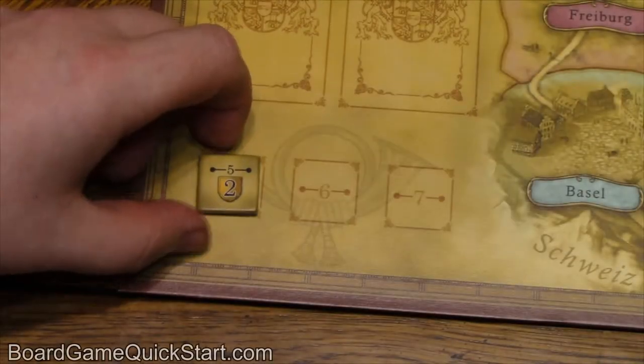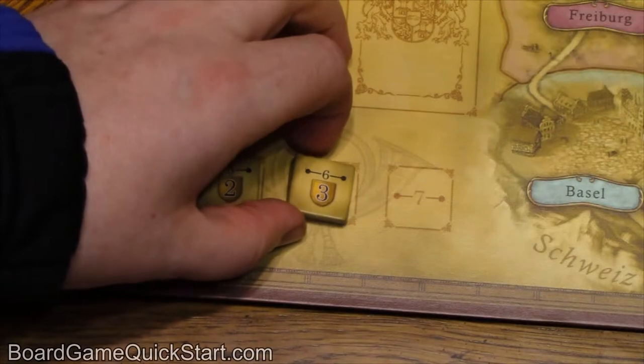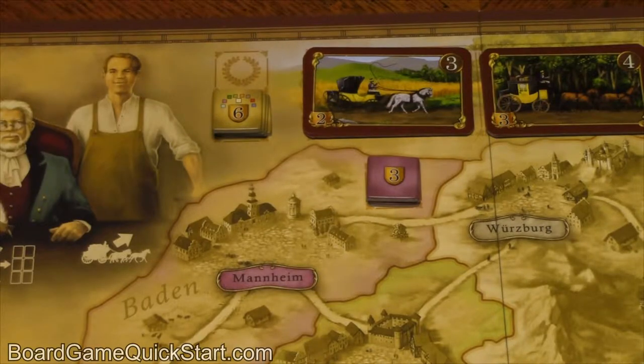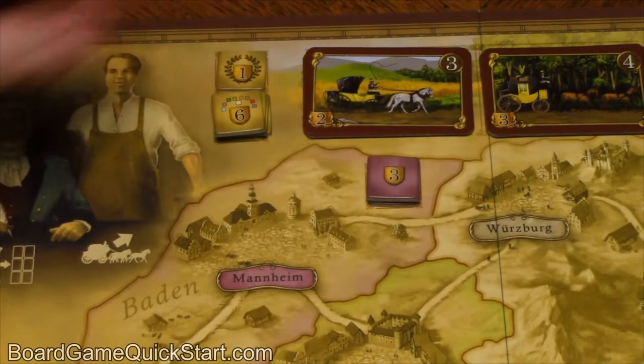The tiles with numbers at the top go in three stacks near the corner of the board here. The rainbow tiles go here, and finally, the single one-point game-end bonus tile goes here.